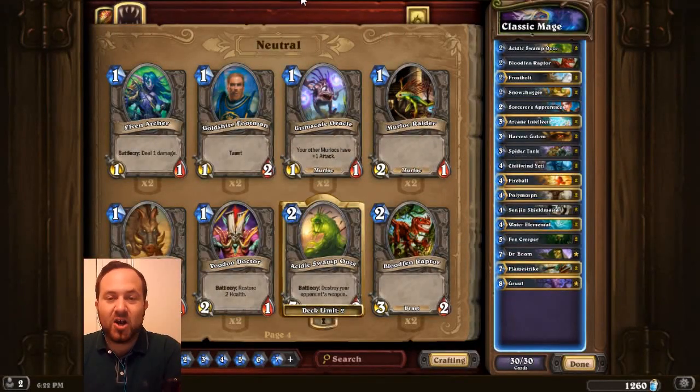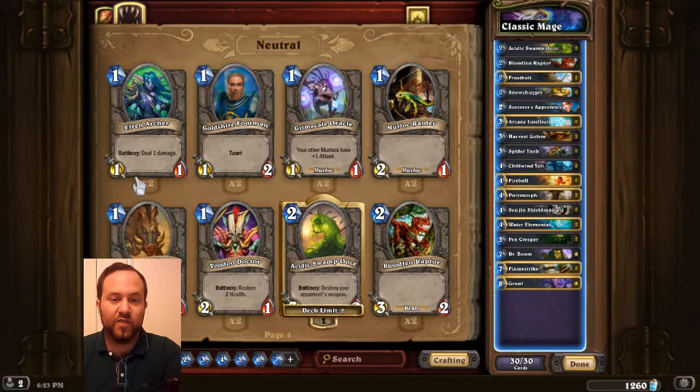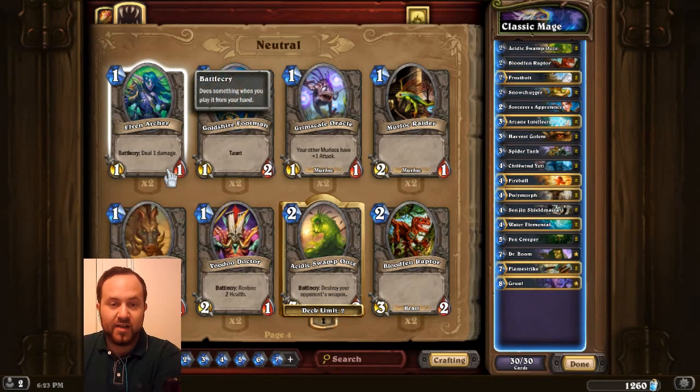The cards are very similar — they always have a cost, an attack value, and a health value. The cost is the amount in the upper left corner in Hearthstone; these ones cost 1, these are going to cost 2. The attack value is how much damage they'll do to your opponent's face, their hero, or to another minion. And the health value is how much damage they can take. The Slay has 1 attack, 1 health, and it has an ability.